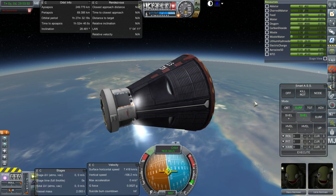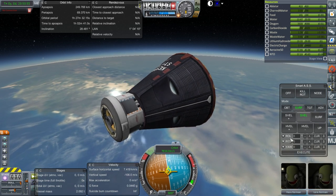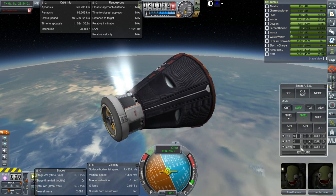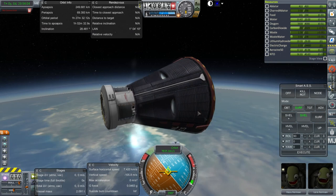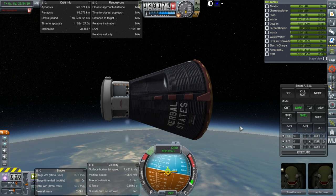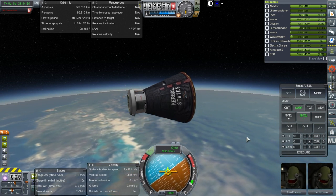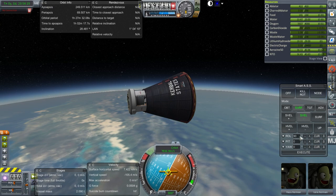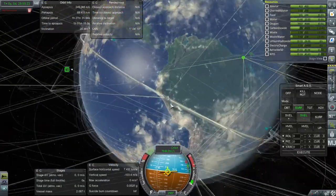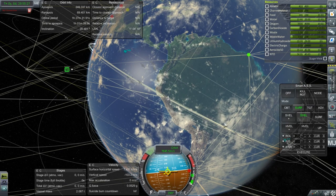Two kilowatts is what this pod draws — I guess it's a kilowatt per Kerbal kind of thing. We're now out of electric charge. Perhaps trying to make sure the other portions were operational was a bad idea. But it looks like Smart SAS can operate even without electric charge. It's holding roll at zero with this angle — that's weird. We've hit the atmosphere. It looks like Smart SAS can operate without electric charge.